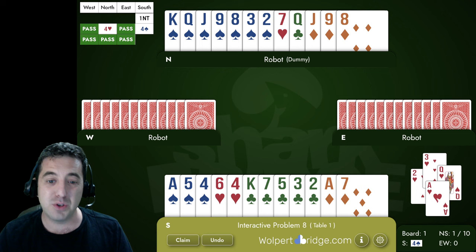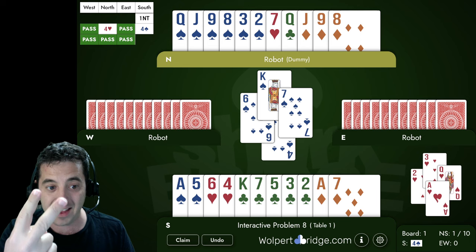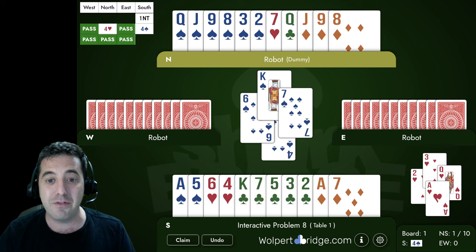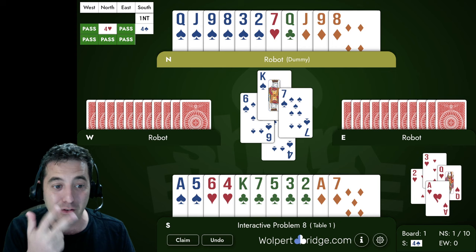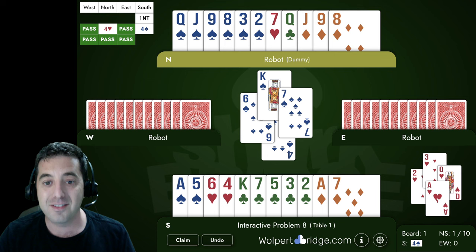Before we draw trumps, we need to look at our entries. We need to get to dummy to ruff one club — that's one entry — ruff a second club — that's a second entry — and then get back there a third time. Do we have three entries to dummy? Yes: the ace of diamonds, the ace of spades, and that beautiful little five of spades. Because we have a ten-card spade fit, that five of spades is going to be an entry, but we've got to be efficient and use all three.